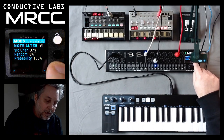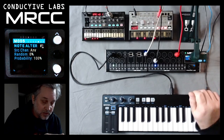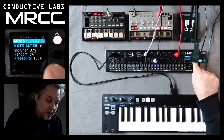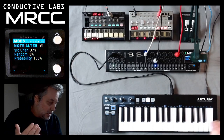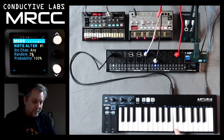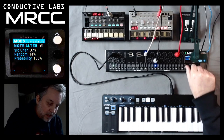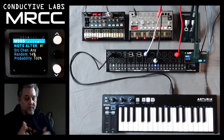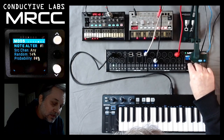So we're going to come down here, and we do have the ability — again, we've got six note alterifications. Source channel, we're going to say any, but we could specify. And now we're going to have our random and probability. Randomness means how random, so let's turn it up a little bit. It's very close to the note that we're hitting, but if we turn that random up high. And we can reduce the probability so it only happens, let's say, 50% of the time.